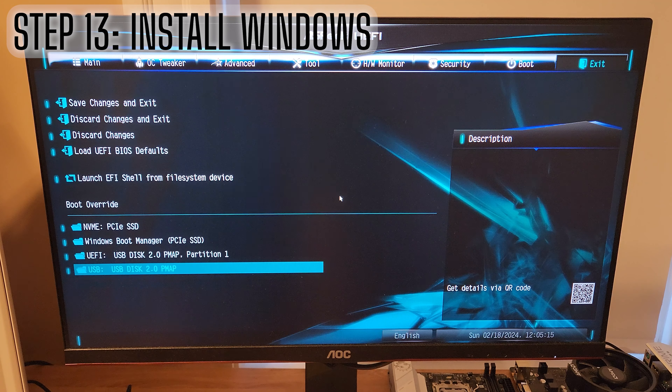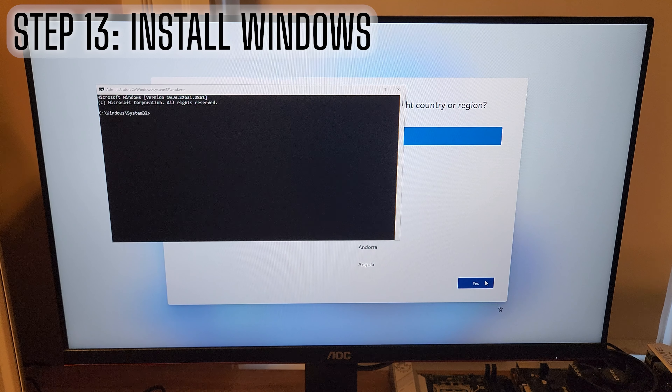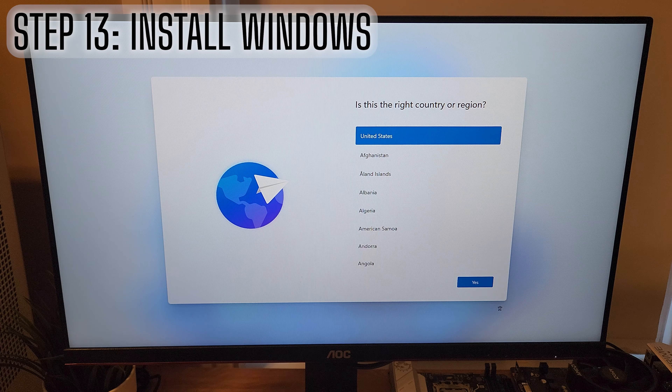I'm on Windows 11 Pro. Go through the privacy agreements, select the drive, hit New, then Enter, and let it do its thing. Complete the installation and it will boot into the Windows Welcome screen. From here, hit Shift+F10 and type in OOBE\bypassNRO to bypass the Microsoft account sign-in option.